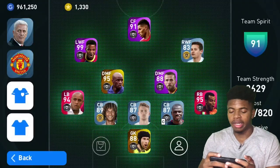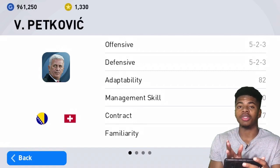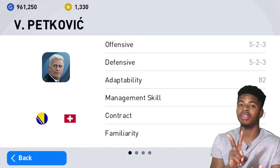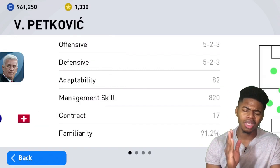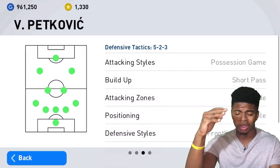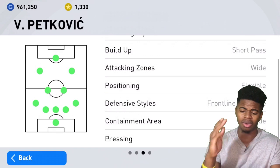So as we look here, we're going to look at the manager. Basically, the manager is a 5-2-3 formation. What you do is sacrifice a midfield position for a defensive position. So now you have three center backs, two wing backs, and only two midfielders, while you have three forwards up front. The offensive tactics as well as the defensive tactics are the same: position ball game, short pass, wide, flexible frontline pressure, and wide and aggressive.